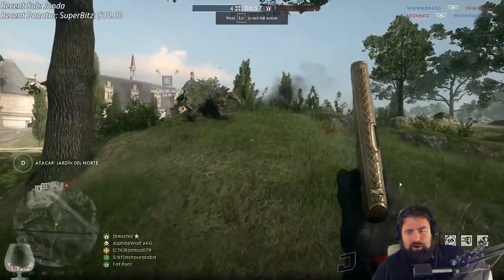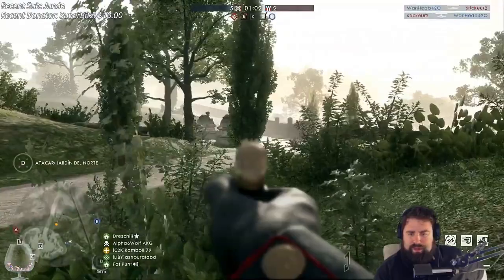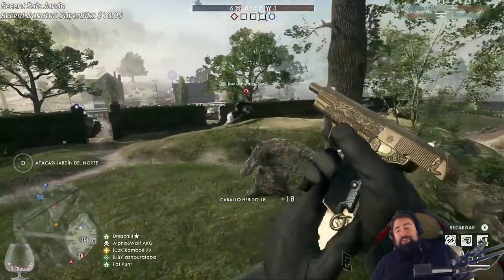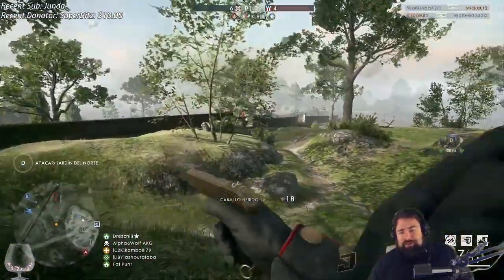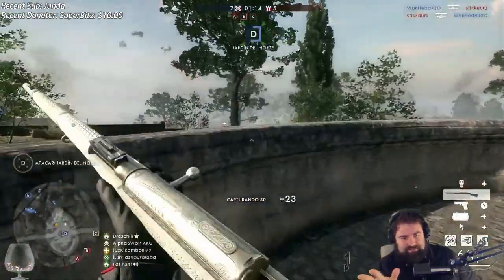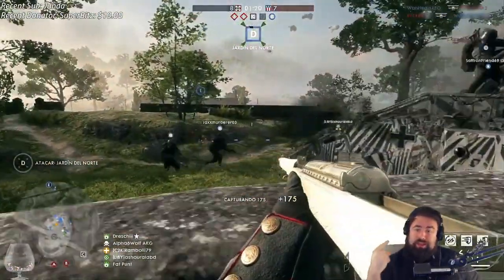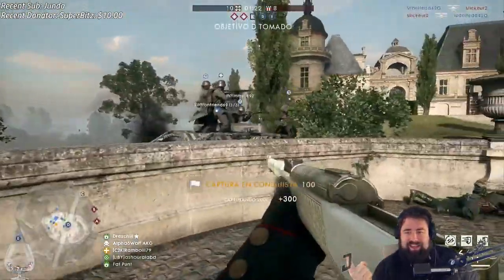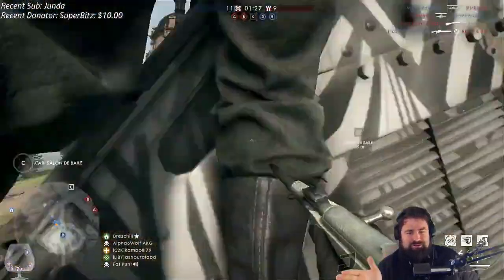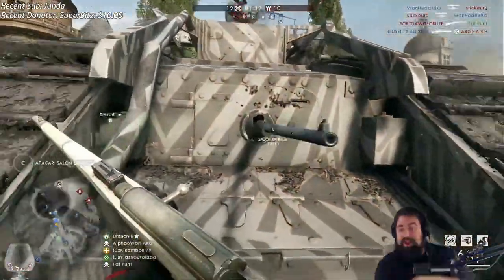That is Ballroom Blitz — number 41 on my list of best Battlefield maps of all time. The most iconic thing about Ballroom Blitz is the ballroom itself. It's quite glorious. A lot of antics happened at the ballroom area. Not only can you get in a plane and parachute down onto the roofs and hold many angles — that was very cancerous — but that was just one half of the ballroom.